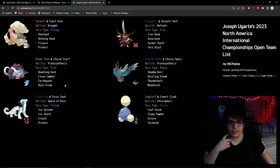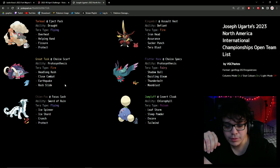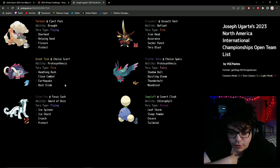The big changes I made for this final version: fundamentally Torkoal, King Gambit, Fluttermane, Great Tusk, and Chien-Pao all worked the same, but Chien-Pao ended up with Ice Shard and Crunch. I cannot express how important those two changes were. Ice Shard allowed more pressure into Tailwind matchups and gave Chien-Pao a priority option. Crunch gave me another way to deal with Amoonguss — Crunch plus Assurance from King Gambit could knock it out. Assurance was also a more recent change I had made going into Hartford that stuck with me.